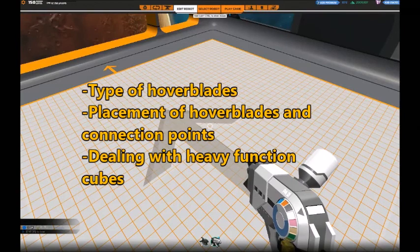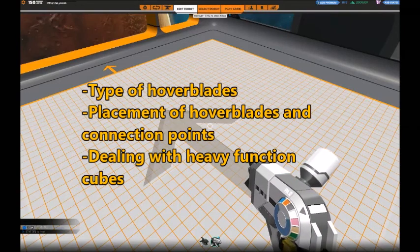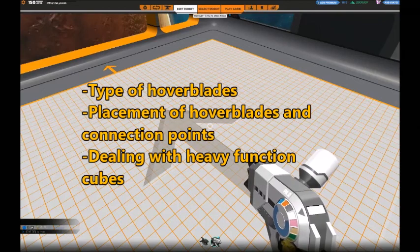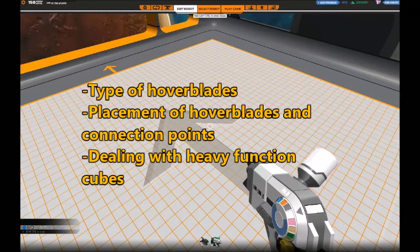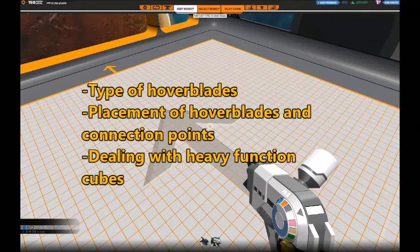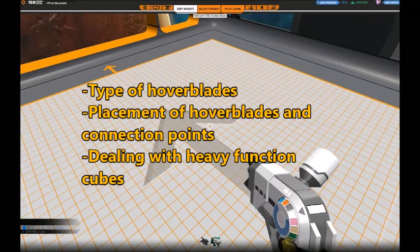I had originally planned to talk about both hoverblades and thrusters in this chapter, but there was so much regarding the hoverblades to cover that thruster placement, however important, will have to wait until chapter 3. So in this chapter, I will simply talk about hoverblades and how to place them for a stable hover.